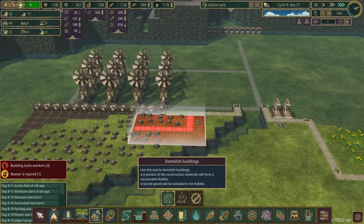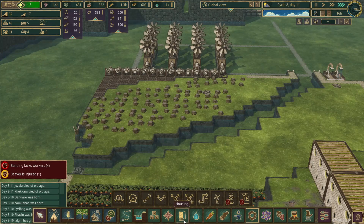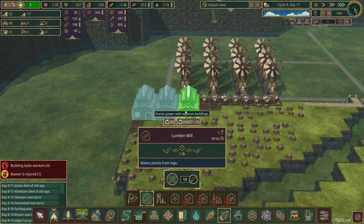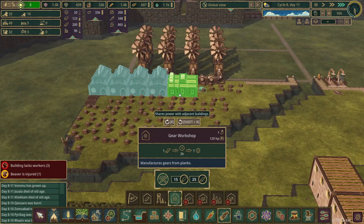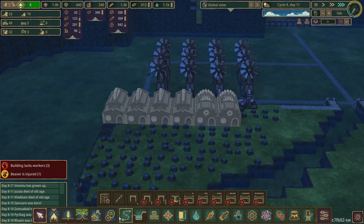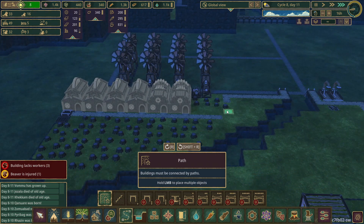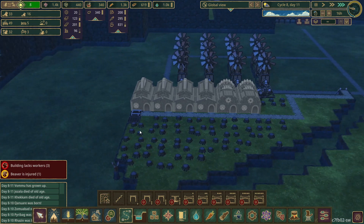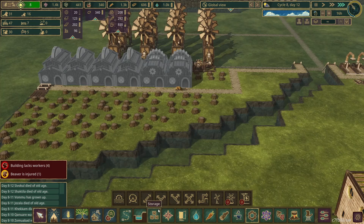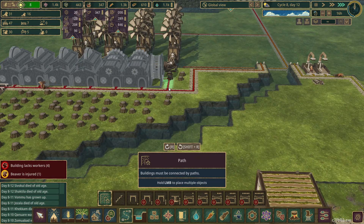We're going to build up some of the construction area. First things first, we need to put in probably four lumber mills and two gear workshops, just like that. That should in theory allow us to do quite a lot of stuff. In the future we'll obviously expand this over here as well — a tube coming out there. Also put in a power wheel on the end there just so that we don't run out of stuff.